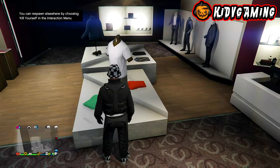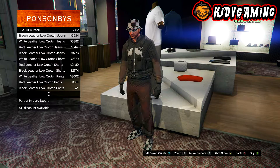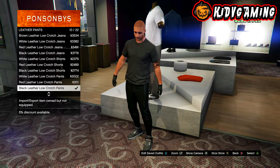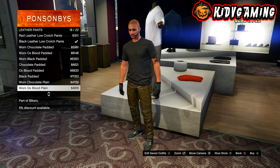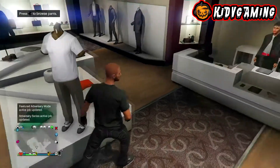To start this off, head over to the clothing store and go to the pants section. Go to leather pants and scroll down until you find the worn black plain pants, and put those on.